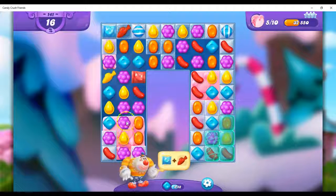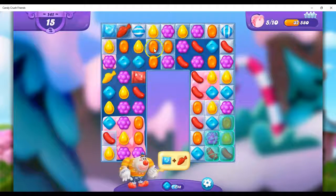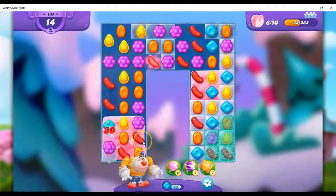If I do this stripe, it's going to float up to this area. I don't know that I want that — I think I want to make a move that takes that out. I'm kind of floating back and forth between these two ideas, because that wrapped candy is not really in a great spot, so I'll move it one lower. At least it opened up a friend.